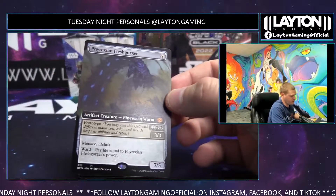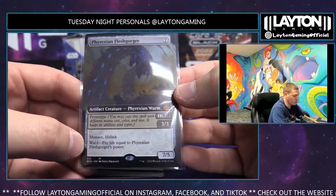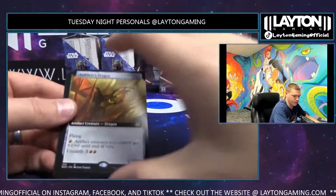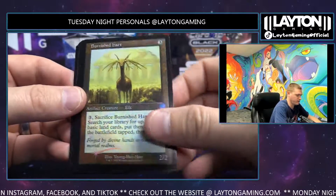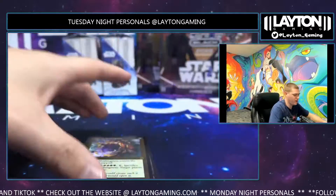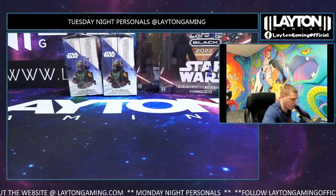Phyrexian Fleshgorger right on top of that — nice little prototype in black. I do like this ward — I think the ward one is a little overpowering. For a seven and three cost for a 7/5, it's probably one of the better cheaper prototype cards, but we'll see how much play it actually sees because it's black. Swiftfoot Boots, Cloud Key, Jetfire, and a foil Door to Nothingness — nice, opponent loses the game. Next up: Topps Star Wars!